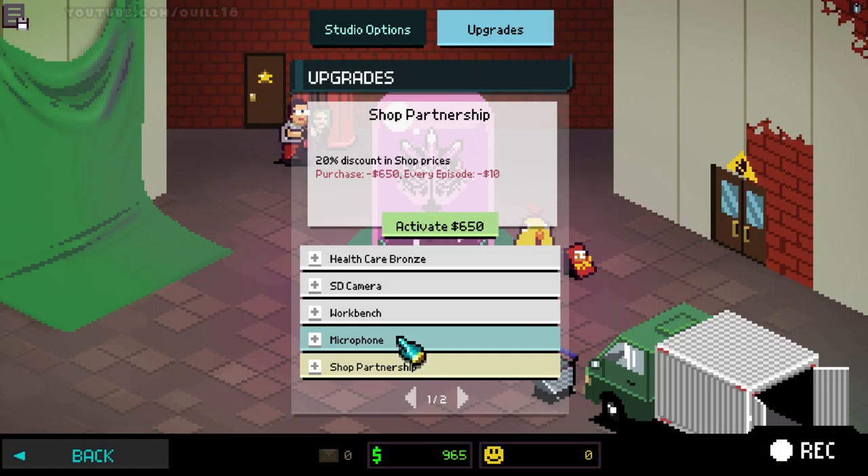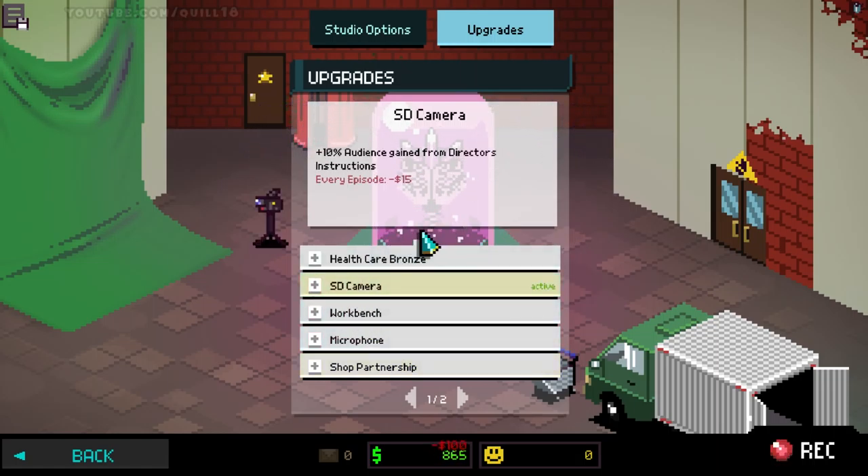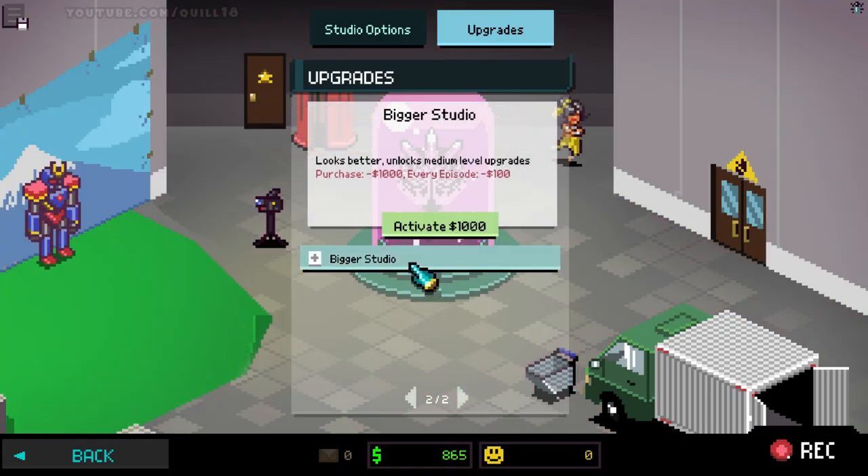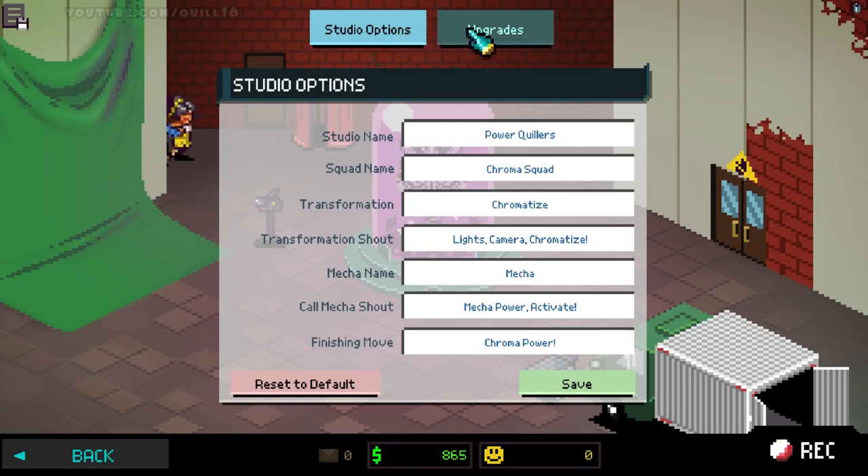You can see here I'm running through some of my various studio upgrades and equipment. In a moment I'm going to the studio options tab, which I was most entertained by, because you can really give your studio quite a bit of personality. There are more upgrades down the road, and you can rename the studio, your squad, and various effects that come up during gameplay.